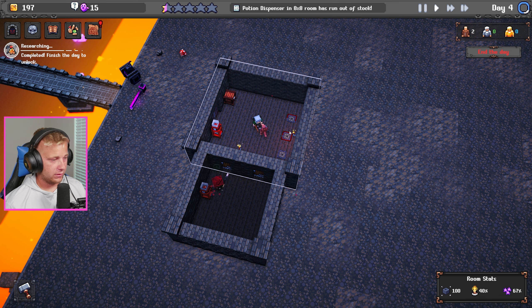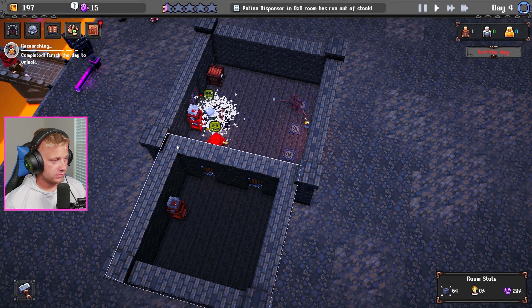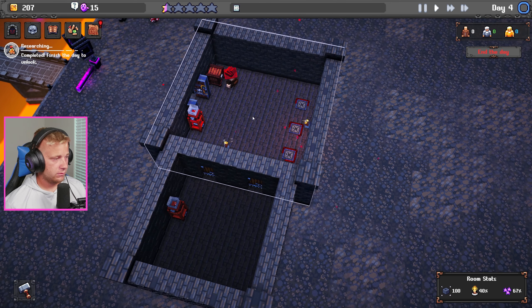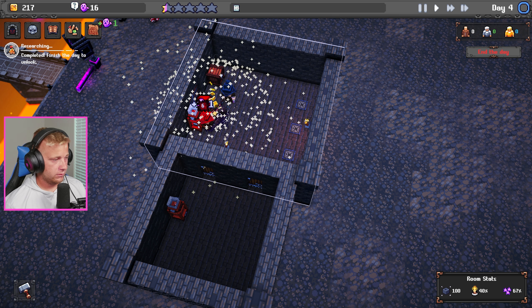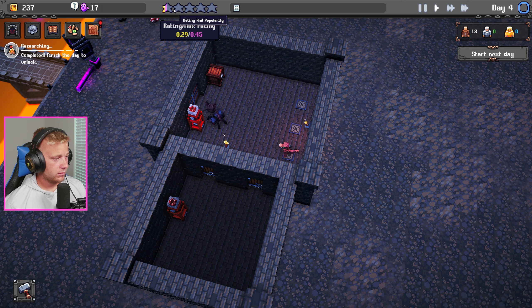This could get a little interesting — we got a second one coming back in. We've got Mr. Spooderman and Mr. Batman, and they are out of potions. Come on, take them out — dang it, I thought we were actually gonna win that time. We're finally getting a little bit of a better rating though — people are starting to enjoy this.